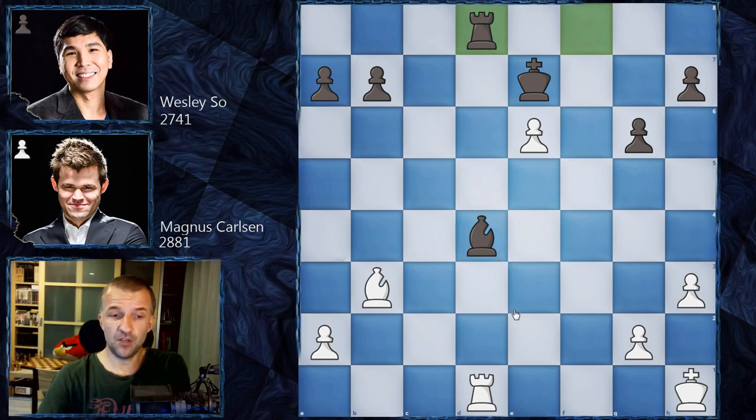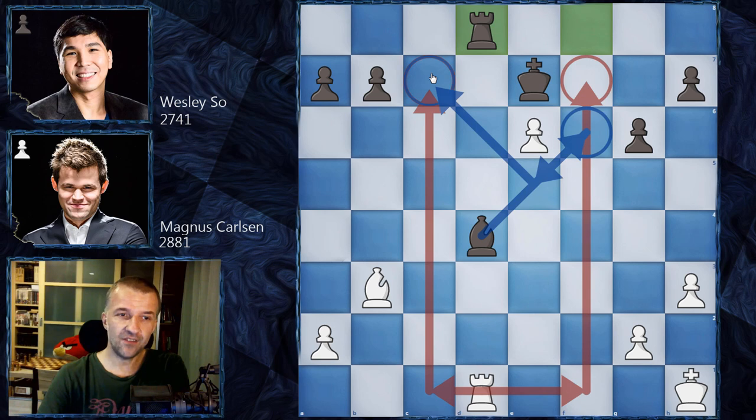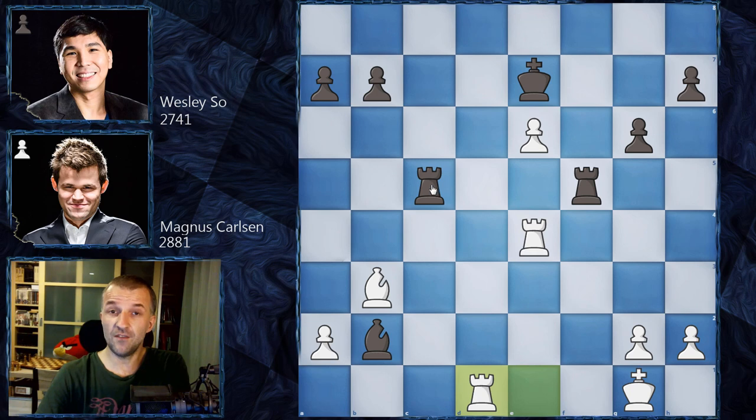Black has two pawns against one on the queenside, but the passed pawn can be dangerous. What white wants is to bring the rooks to the seventh rank, though that's not possible while the rook guards the f-file. Magnus plays Rook d1 — simple chess. The best move for black is to pin the rook with Rook c1, then after Rook e2 e1, black has Bishop d4 kicking the king, King h1, exchange rooks, Rook f8 — white can't take the bishop because of checkmate on f1.